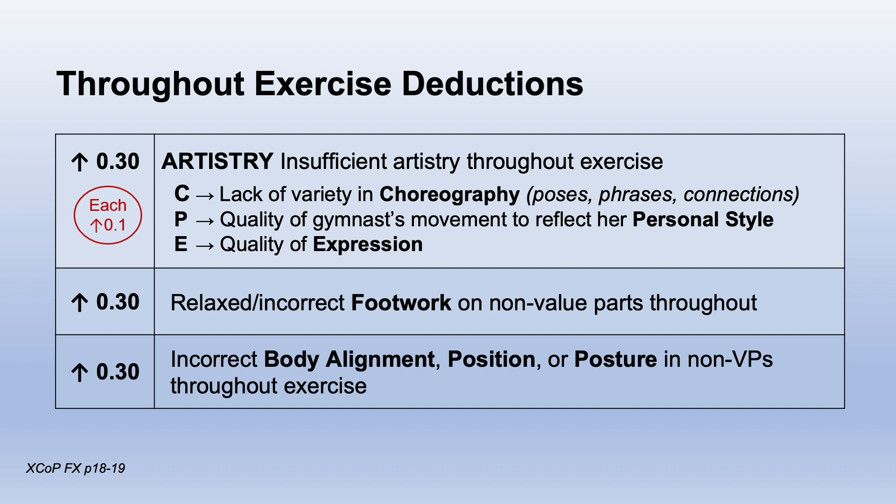Artistry is broken into up to one for each of three parts. C for choreography — look for empty steps, backing into the corner, or perhaps a forgotten routine. P is for movement reflecting personal style — does she extend her movements to the fullest range or does she just go through the minimum motion? E is for expression — does she just look straight ahead or down at the carpet?